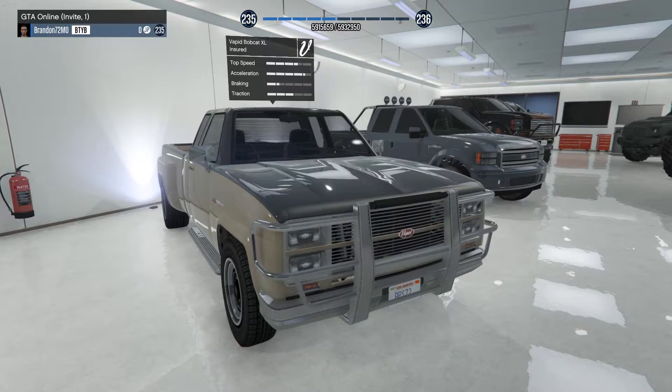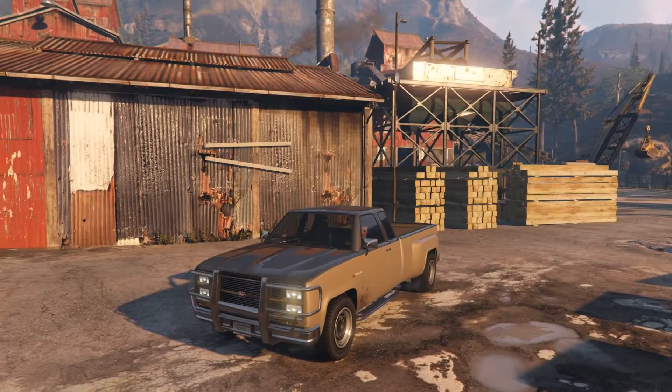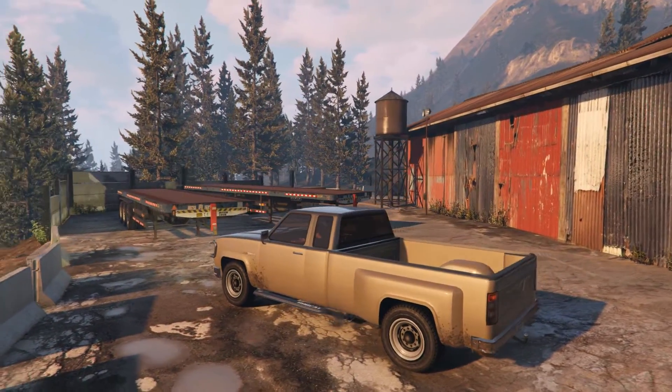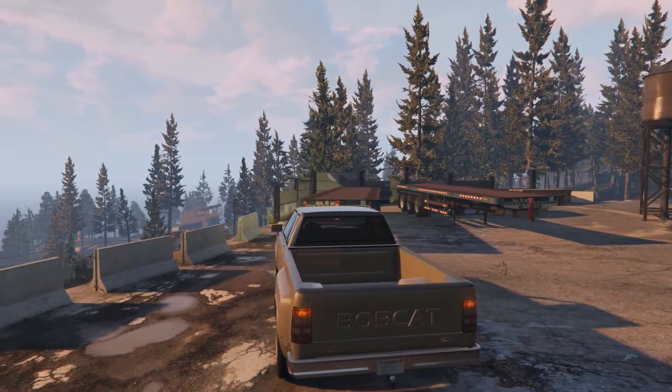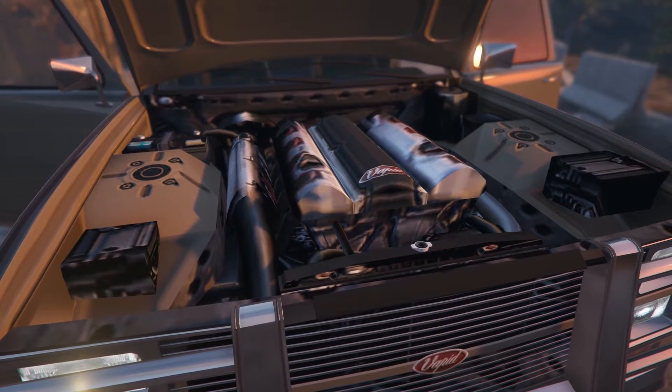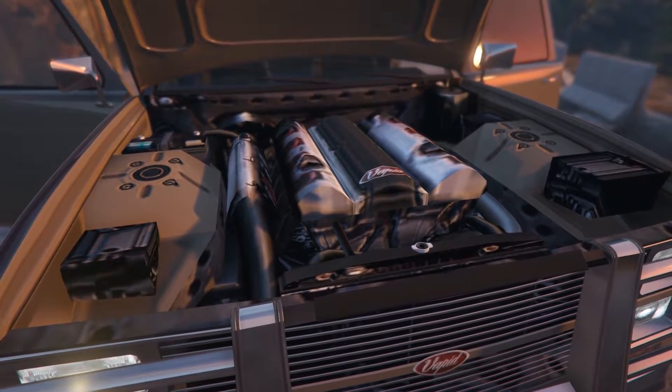The Vapid Bobcat XL is up next in this update to my $45 million garage tour. I don't know how long I'll keep the Bobcat, but I'm enjoying it while I can. Trucks seem to hold a very special place in my GTA Online car collector heart, so this was an easy choice when deciding what to steal next from the streets of Los Santos. Just like nearly every other car in this update, the Bobcat is rather slow compared to everything else in its class, but it does have a trailer hitch, making it one of only a few vehicles perfect for those times when you just have to steal a boat on a trailer.